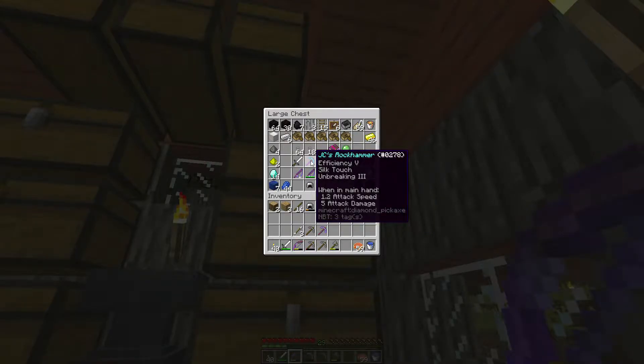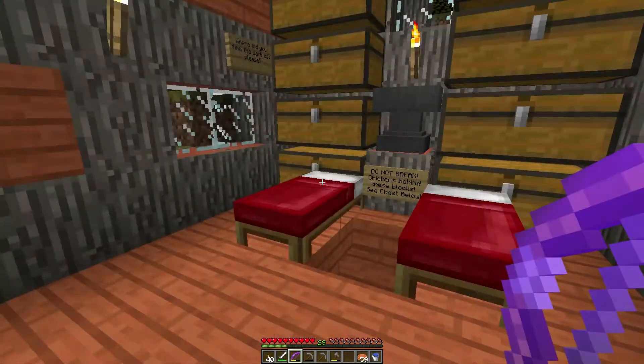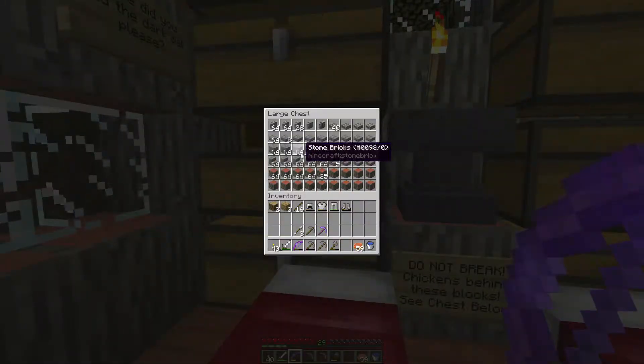I already have a fortune pick with mending, so I'm just saving it just in case I lose that in something horrific. I also made a rock hammer here — it's my Silk Touch pickaxe. This is the guy I'm going to grab to go down and get a whole bunch of smooth stone, so I can turn all of that into stone brick and then build the wall around here or do miscellaneous builds.